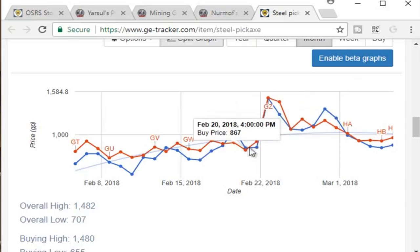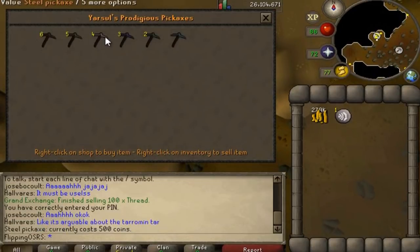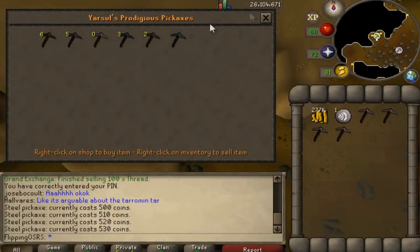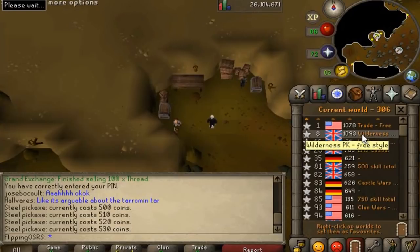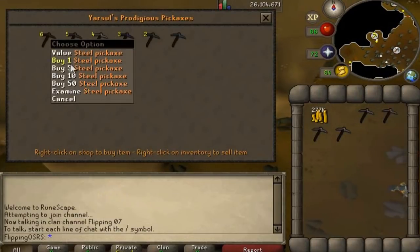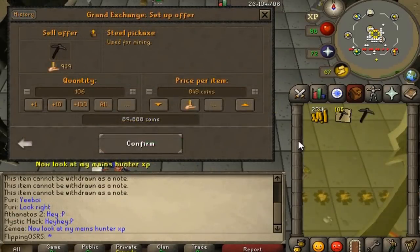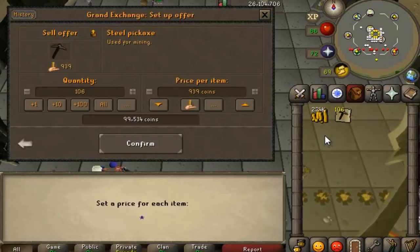An interesting item I never thought would be viable is the steel pickaxe — for whatever reason it sells for almost a thousand in the grand exchange right now, about 500GP profit, and it stocks up to four per world, meaning about 2k in profit per world hop. The drawback is the nearby bank is in a members area, so banking is a bit of a pain. We're going to try this for a bit and see if it's worth it — nobody's buying these items so we don't have to worry about competition over stock. We gathered 100 steel pickaxes and we're going to sell them for 1,000 each — that's about 50k in profit.